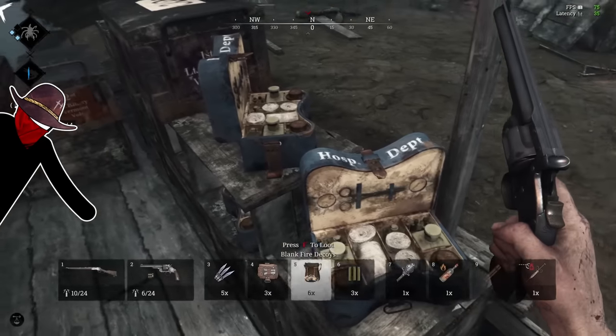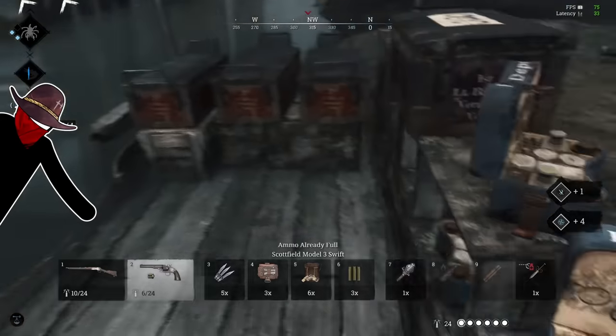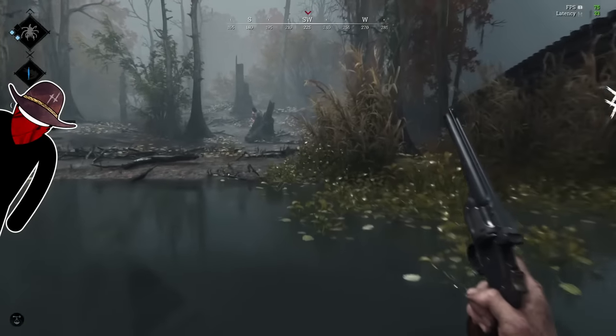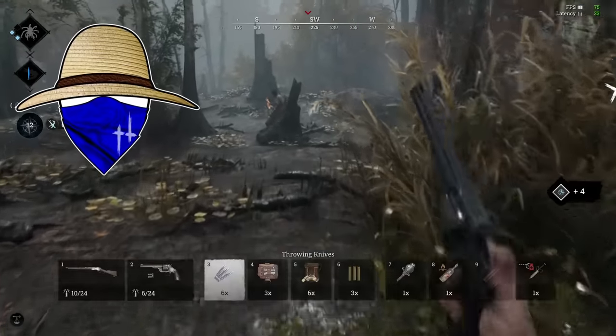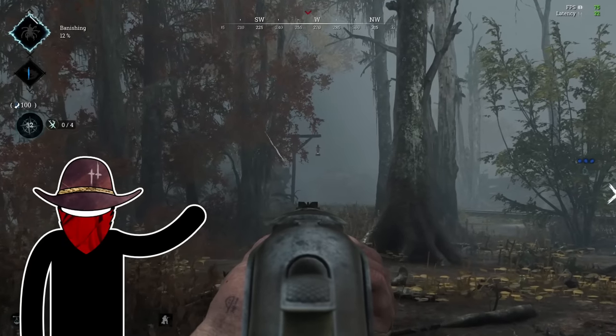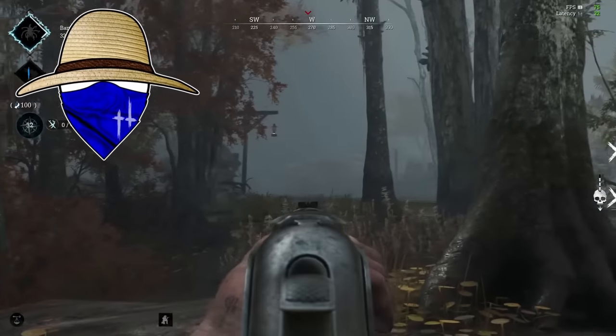Here's a simple example where I noticed I had pack meal. So when I approached a wagon, I ditched my firebomb to try and get a better consumable. While I was lollygagging at the wagon, a group of enemies ambushed my team — three people between east and southeast from where I am — and I was in a ripe position to flank them.